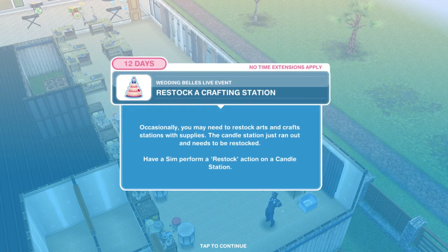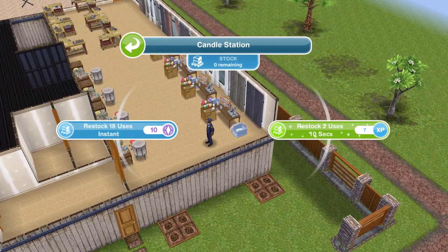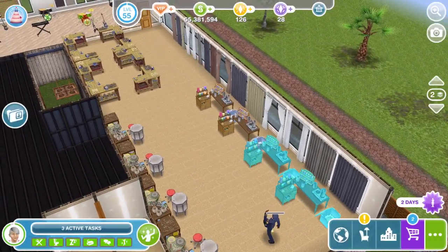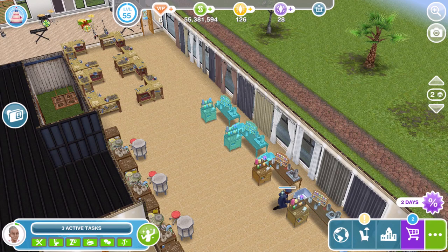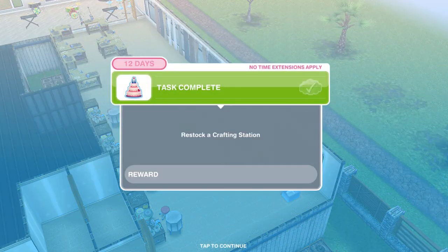The next step is to restock a crafting station — same as before, you want to restock all of them. Restocking for two uses takes 10 seconds, so restock all of them. The option will go away once you've completed the task, and then you'll have to restock for nine uses, which takes about two and a half hours.